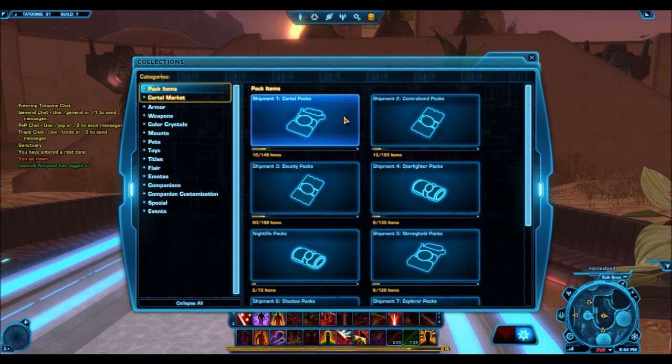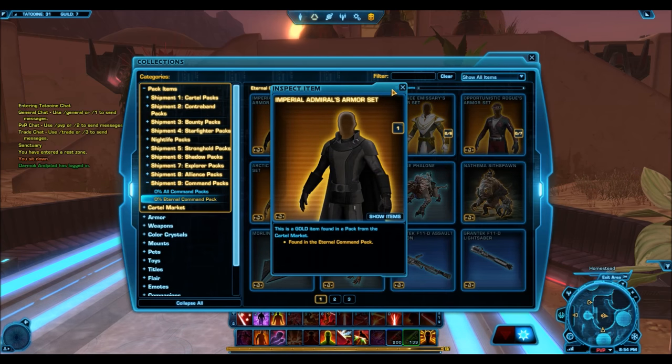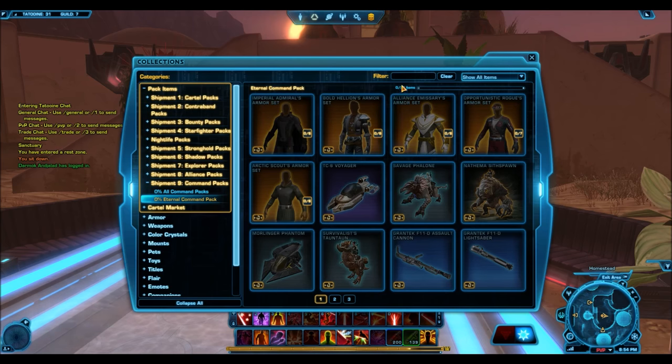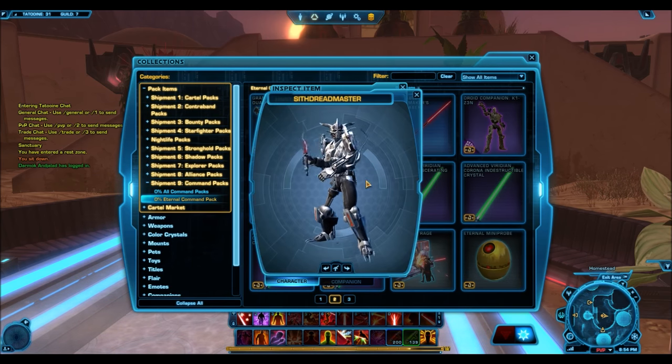As you guys can see, I do have quite a few cartel coins sitting there, and I'm actually going to be doing a little bit of a game. For this pack we have some really nice stuff. We have the Imperial Admiral's armor set which I personally really want for my agent.